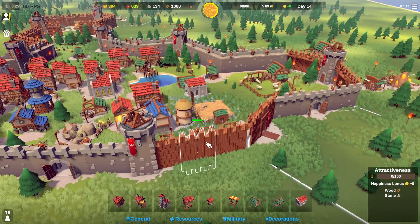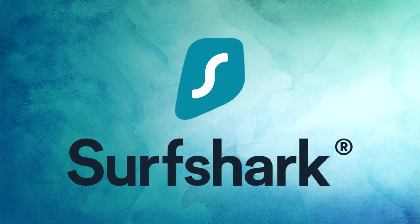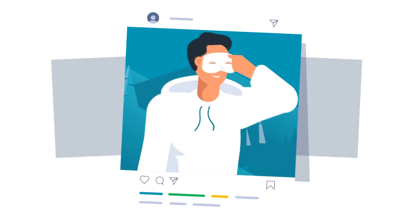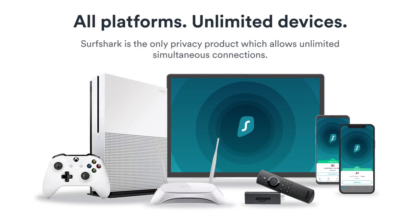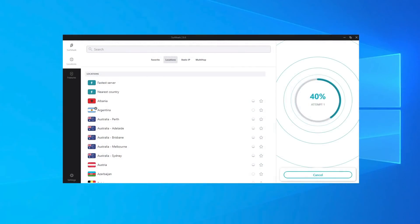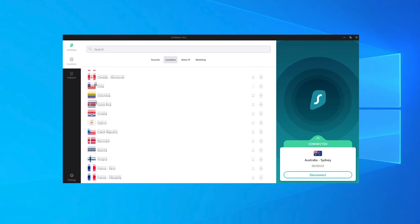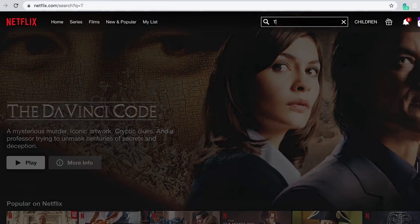That brings us to this video's sponsor, Surfshark VPN. Surfshark VPN is a fast and simple-to-use VPN service you can use on a variety of devices — from your smart TV and game console all the way to your phone. One plan gives you access to an unlimited number of devices. I mostly use it on PC, and it's as easy as clicking on one of the 32,000-plus servers.